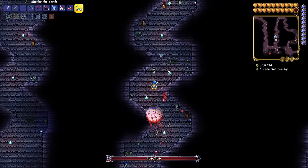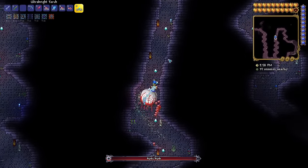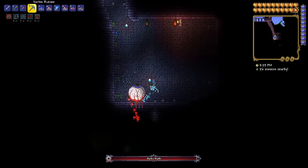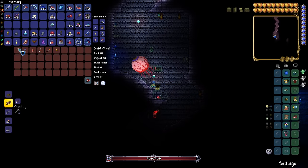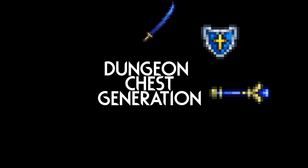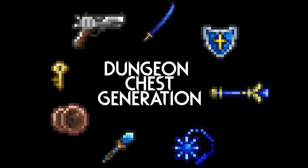We just need to find the dungeon treasure we want, and knowledge of how the loot generates will greatly help. Dungeon loot generates in a specific order and then loops at the end. If the dungeon has a wooden chest at the beginning, it will replace the Muramasa in the list, and the first golden chest will instead have a Cobalt Shield. The order of loot generation is: Muramasa, Cobalt Shield, Aqua Scepter (or Bubble Gun on Remix/Get Fixed Boy), Blue Moon, Magic Missile, Valor, a wooden chest with a golden key, and then the Handgun. Then it repeats.